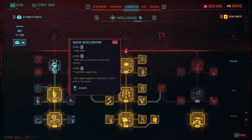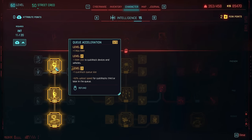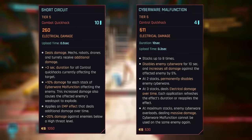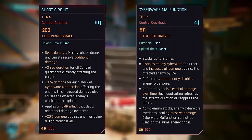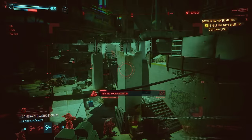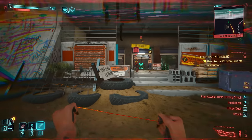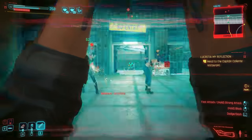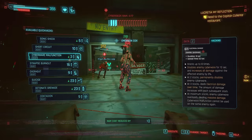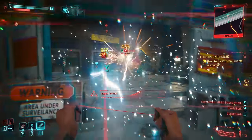The second branch improves our quick hack queues — the ability to upload multiple hacks to an enemy at once, maxing out at 4. Certain quick hacks like short circuit and cyberware malfunction, or contagion and overheat, offer damage synergies when uploaded one after another, so being able to stack these can make them exponentially more powerful. This turns netrunning from a basic set of support buffs into a stupidly OP self-sustaining loop.